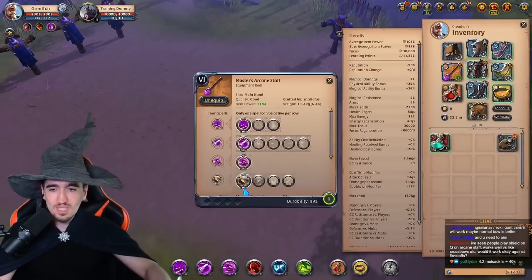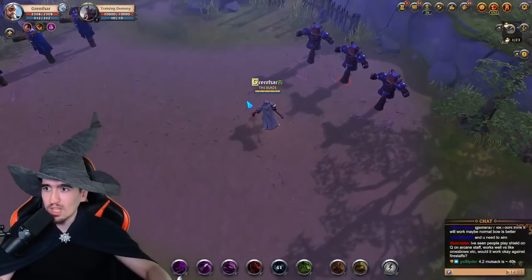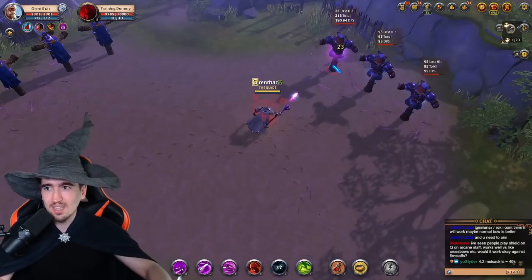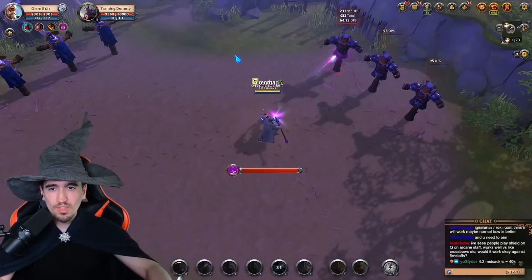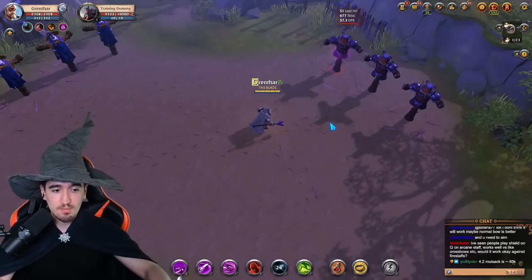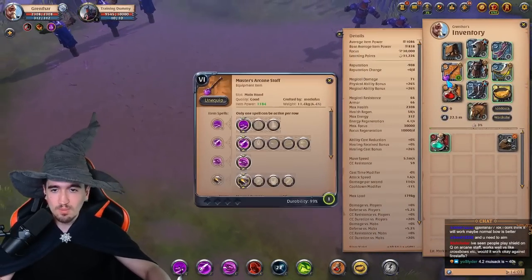Furthermore, because of this passive, every single time you use an ability — you can use whatever ability, even this for example — you will get a buff and you will be able to auto attack faster than normal. Compare this normal attack speed with this right here — it's much, much faster. So that's something that you do need to keep in mind.